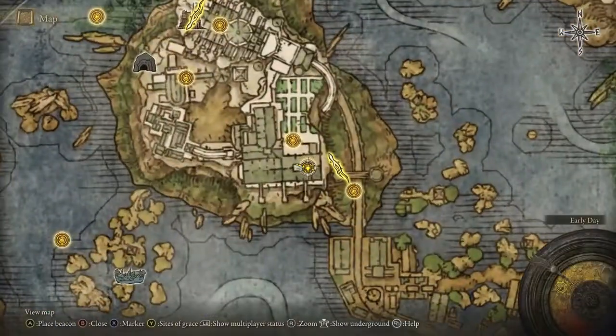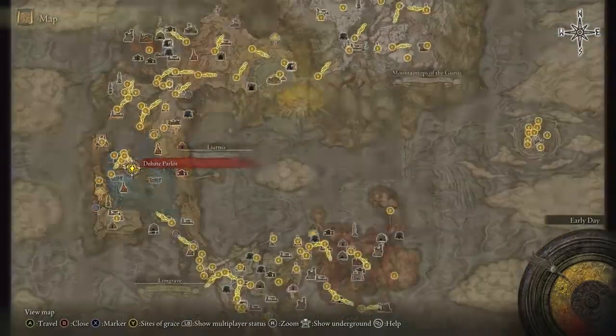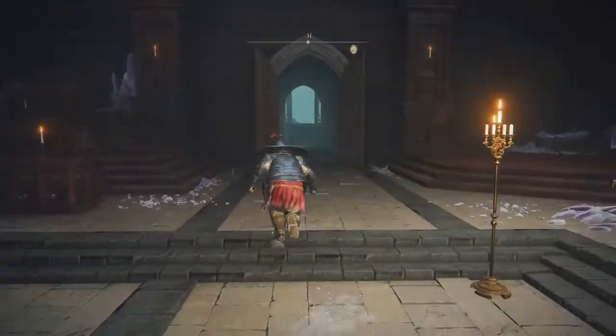The first item can be located by starting from the Debate Parlor grace inside Raya Lucaria. Both of these items are located inside Raya Lucaria, so in just a couple minutes you'll be set and ready to go.